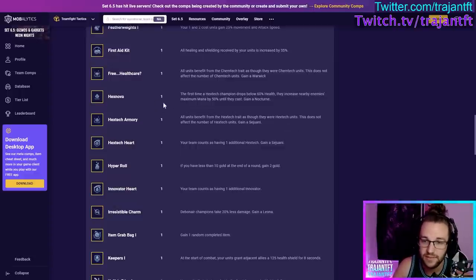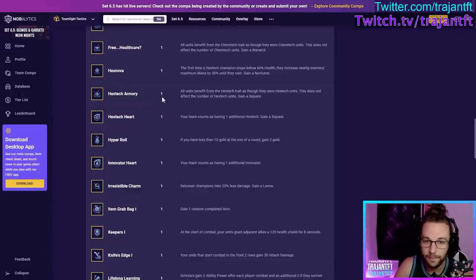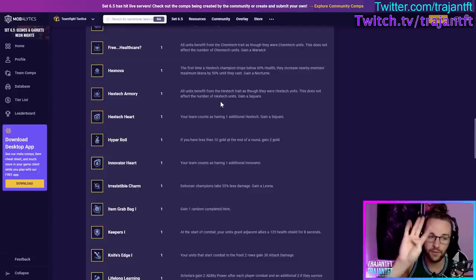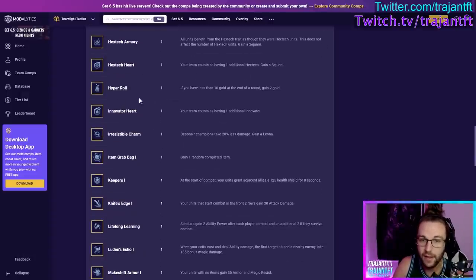Hex Noma — the first time a Hextech champion drops below 60% health, they increase nearby enemies' maximum mana by 50 until they cast. Take this if you're playing lots of Hextechs — four, six, or eight — and want to clump your units together. Hextech Armory — all units benefit from the Hextech trait as if they are Hextech units. Same concept as Free Healthcare for Chemtech. Take this if you're playing four or six Hextech. The best time to use it is when you have four Hextech and four non-Hextech units, like level eight with four Hextech and four Challengers.